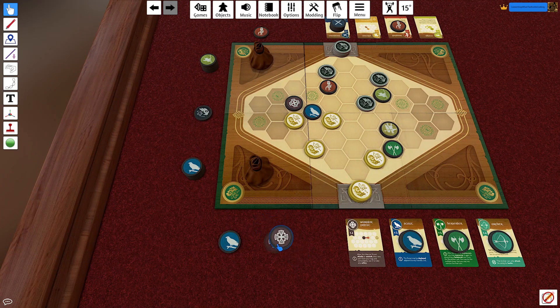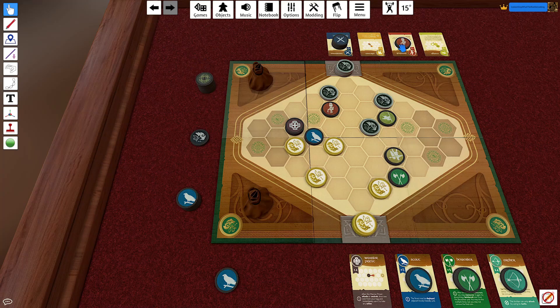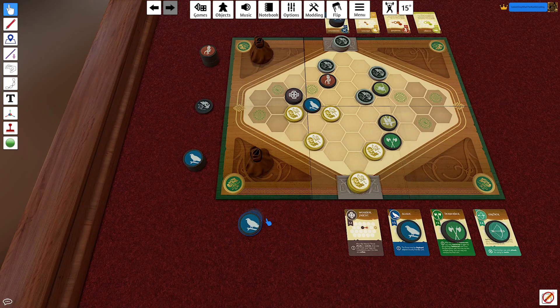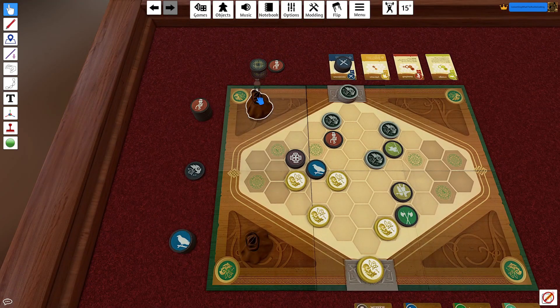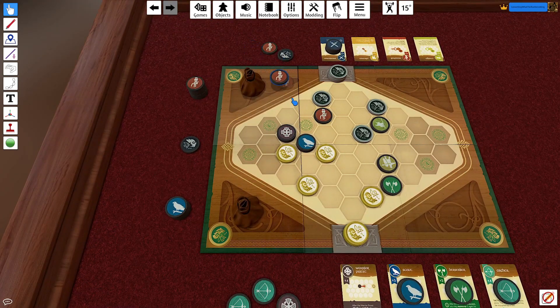I bolster the Warrior Priest so I can move him in and potentially do something useful. They draw Marshal but instead try to gain another Marshal — confusing things a bit. I bolster the Scout too, so now I have two bolstered pieces ready to attack. We both draw: I get two Archers and a Warrior Priest; he gets two Marshals and his initiative marker. He still goes first.